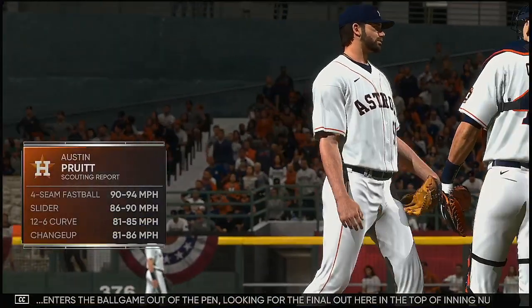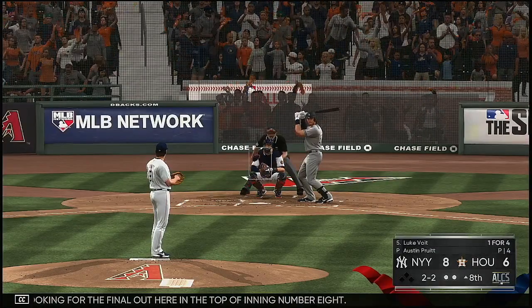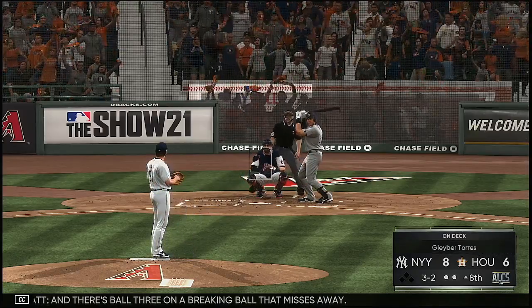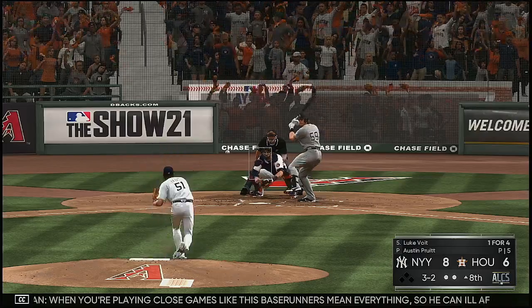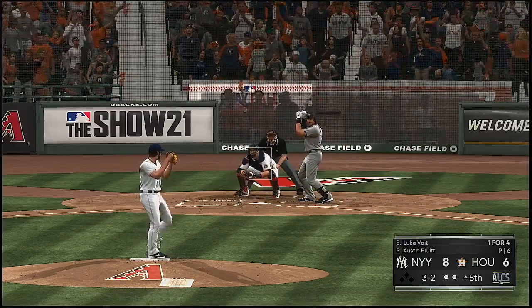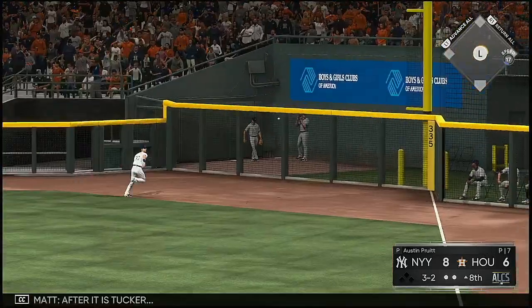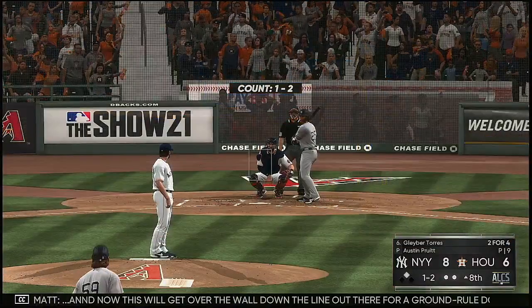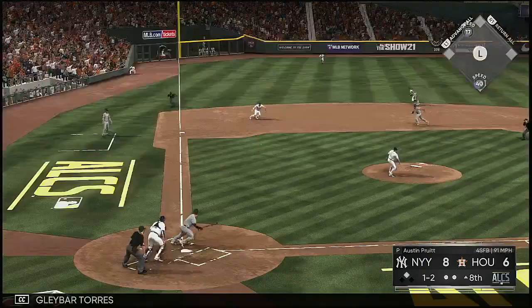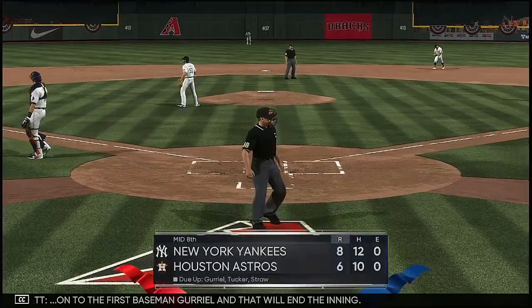Boston enters the ball game out of the pen looking for the final out here in the top of inning number eight. Standing in now, Luke Boyd — and there's ball three on a breaking ball that misses away. When you're playing close games like this, base runners mean everything, so he can ill afford to start giving away free passes. Payoff pitch — high in the air down the right field line. After it is Tucker — he's around first heading for two. And this will get over the wall down the line for a ground-rule double. At the plate, Gleyber Torres — swing and a ground ball at third. Oh, he can't pick it up cleanly. On to the first baseman Gurriel and that will end the inning.